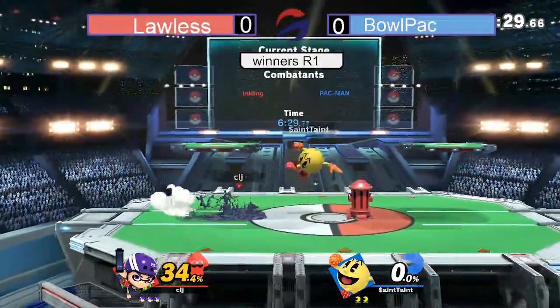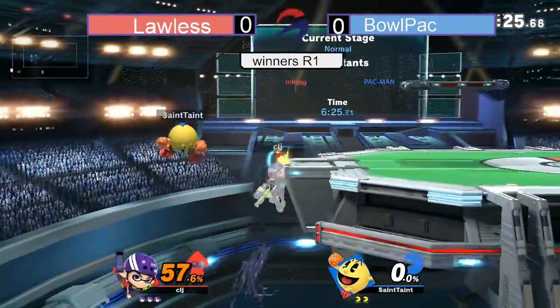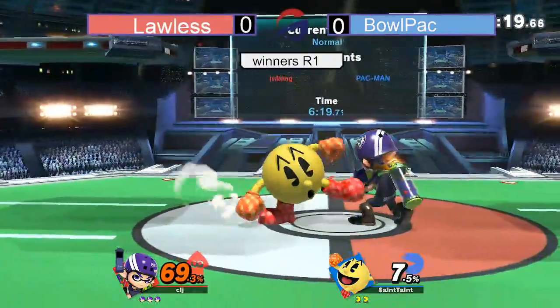Taunts by accident as well. Bullpack maybe has some mix-ups here right off the rip. Gets the Hydrant, push into that F-Smash. Lawless trying to get a ledge trap, keep him in the corner, gets the up throw. Doesn't get the upper follow-up.